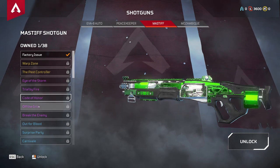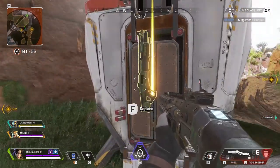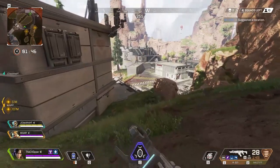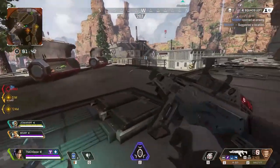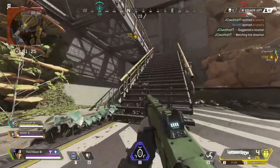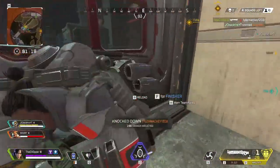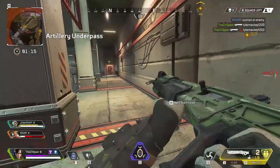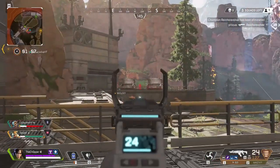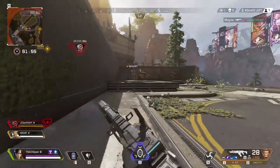Coming in at number 2 is the Mastiff shotgun, which is just as legendary and rare as the Kraber — you'll find it in care packages. You can compare its performance to the Peacekeeper, but the pellets fire in a horizontal line, almost like it has a built-in choke. This makes it much easier to hit headshots and moving targets. If you hit all your pellets, it deals 144 body damage and a massive 288 damage to the head. Realistically you'll miss some pellets, but the potential is insane.